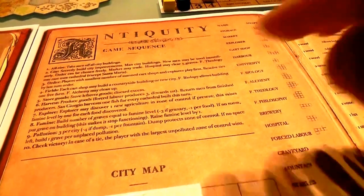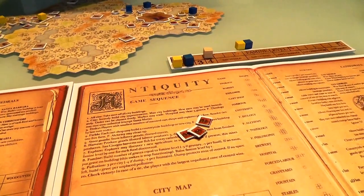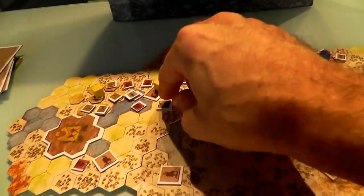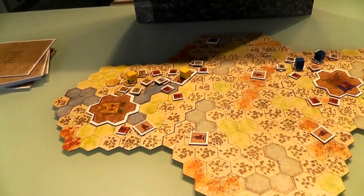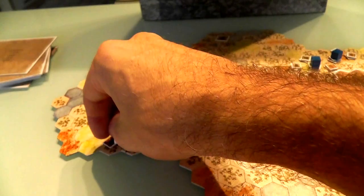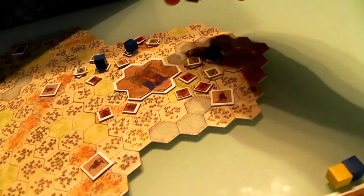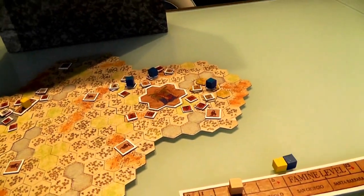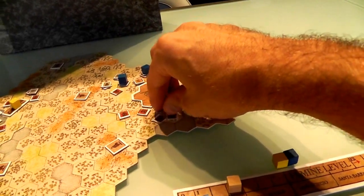Now pollution. Three per city — neither of us have a dump, neither of us have any fountains. So we've got to put three more pollution out. I should have activated my harbor because that means I've got more places to put pollution. But I want to put my inn over here so it reaches as far as it can, so I don't want to put any pollution there. I'll put one here and two more out in the forest. And Jen has to put her three out too. She's getting even tighter — because of the water, she's got eleven places she can put pollution before she's out of space and has to start taking on graveyards. She needs to expand her reach. She'll just keep putting over here.